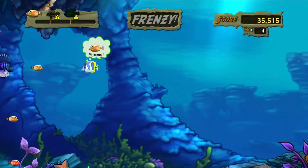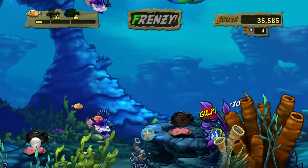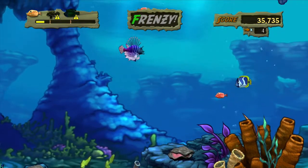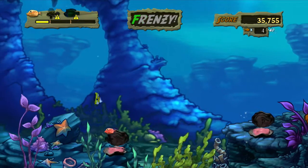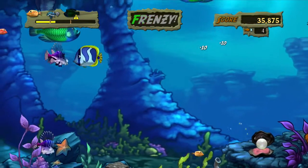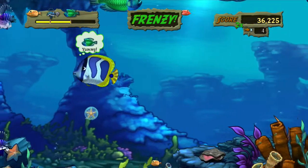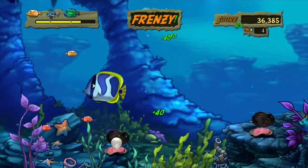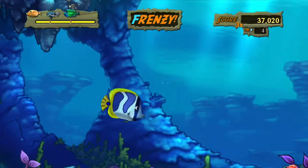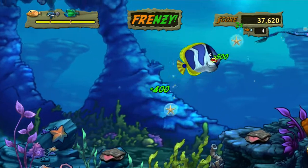Let's do this. So basically, we are this little fish called Boris, and all the other fish here want to eat him — but we want to eat them. I just leveled up. It's a game where you go up in levels, and I went up pretty quick. Double Frenzy! Yeah, we did it. So basically, that's how you play — you try and grow larger so you can eat everyone, because that's how the game works. Double Frenzy!